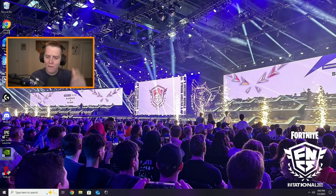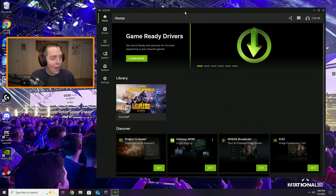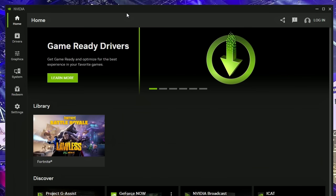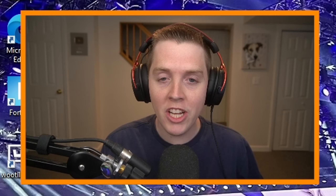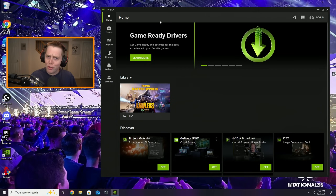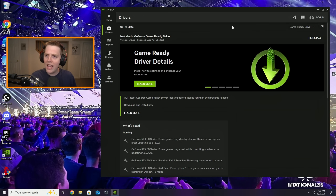Timestamps will be down below — feel free to skip to whichever section you please. We're gonna start outside of Fortnite in the NVIDIA app. You can see it down here. It used to be called the GeForce Experience application — they basically renamed it and changed how it looks and works. Usually I'd start on the Drivers tab and tell you to install the latest drivers.